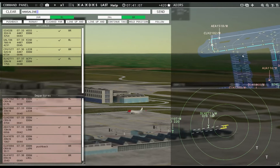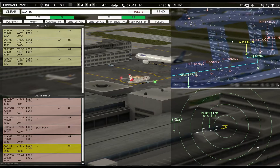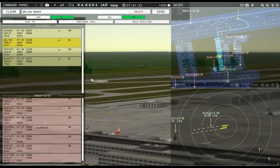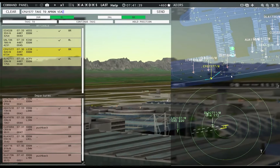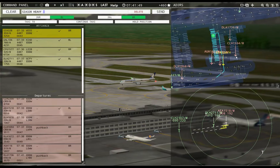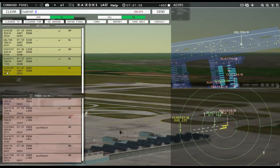United 106 Heavy, taxi to apron via November 3. Hansaline 2102, runway 8L, line up and wait. Tower, Austrian 116 requests taxi runway 8R — Austrian 116, runway 8R, taxi via Tango. Ground, Dolomiti 1736 requests pushback — Dolomiti 1736 pushback approved, expect runway 8R. Condor 1577, taxi to apron via Sierra 6.